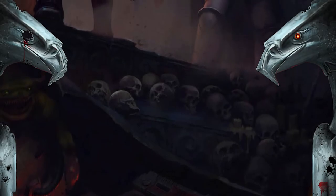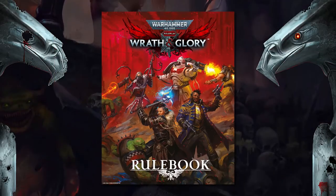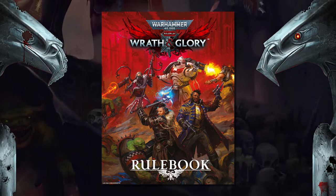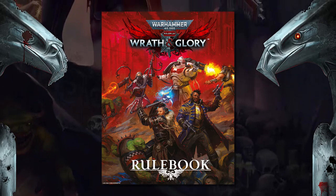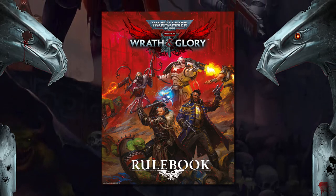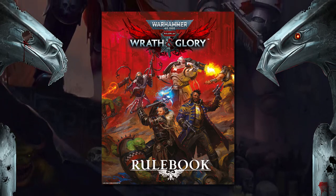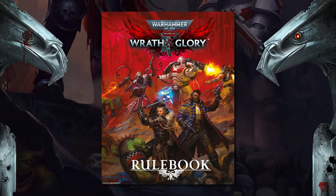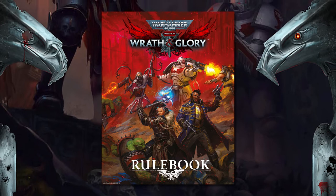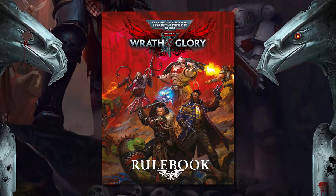For the next part of the extended how-to-play guide, we're going to talk about the d6 dice system, wrath, glory, ruin, shifting, criticals, and complications. Before we begin, it's important to remember the golden rule: have fun. You're all here together to have a good time, so be considerate to others, enable their characters to evolve alongside your goals, and be aware of anything your friends may not be comfortable with. If you're new, ask lots of questions. If you're a veteran, enable new players to ask lots of questions and be patient and open.